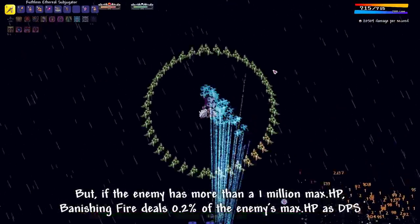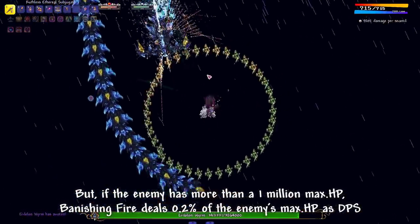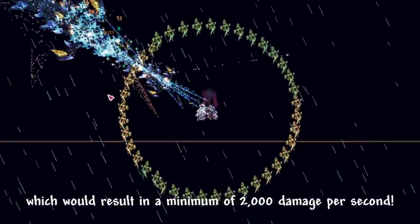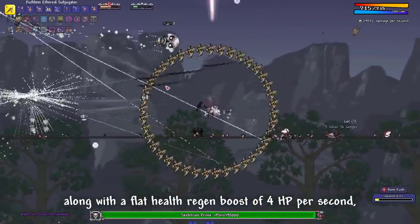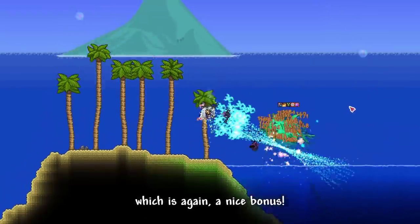But if the enemy has more than 1 million max HP, Banishing Fire deals 0.2% of the enemy's max HP as damage per second, which will result in a minimum of 2,000 damage per second. Divine Blast also gives you 5% increased damage and 2.5 times health regain, along with a flat health regain boost of 4 HP per second, which is again a nice bonus.